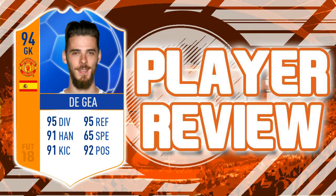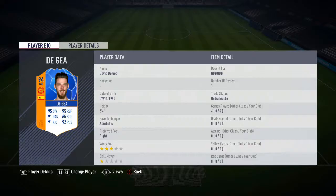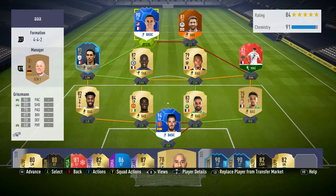Hey, what's up guys, welcome back to another video. Today we're back recording another PvE 18 player review - the new 94-rated Davide De Gea. Four games played, no goals, no assists of course because he's a keeper. 9,000 coins to pay for him. Here's the team we played him in - in goal of course, and then upfront we had Antoine Griezmann left striker and Greg right striker.